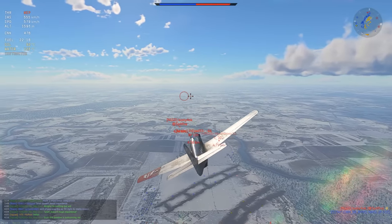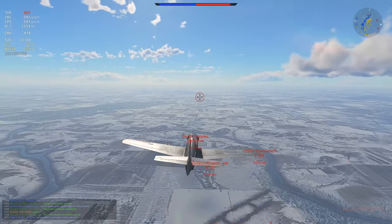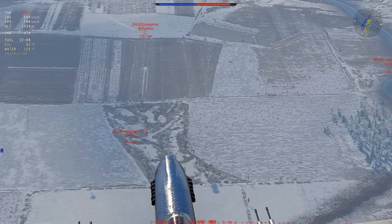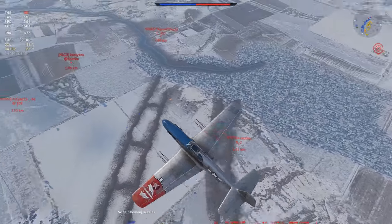The Hispanos are pretty good nowadays, and especially at 3.3, you have four of them as well, with a pretty decent chunk of ammo. It's 500 rounds total — it's not the most, but it's definitely enough to kill half the enemy team.